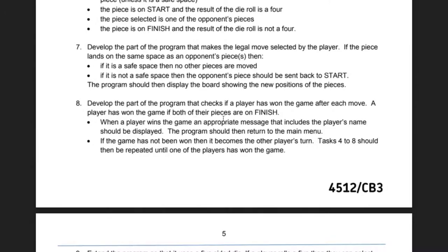A player has won if both of their pieces are on the finish. When a player wins, an appropriate message that includes the player's name should be displayed, and the program should then return to the main menu. If the game has not been won, it becomes the other player's turn and tasks 4 to 8 should be repeated until one of the players has won.